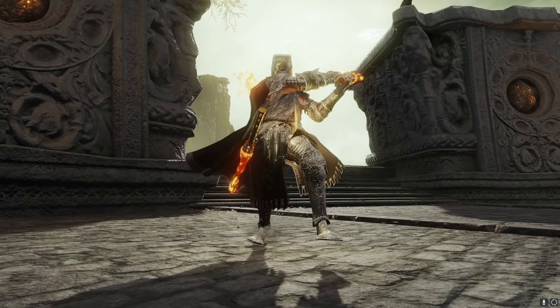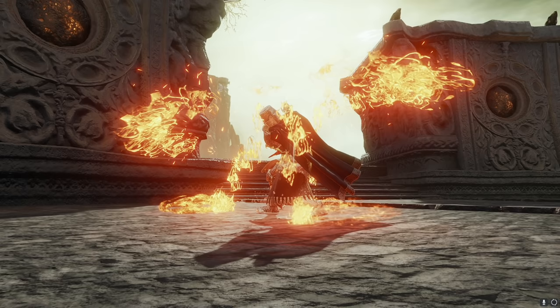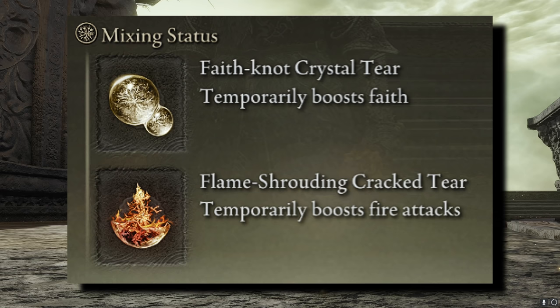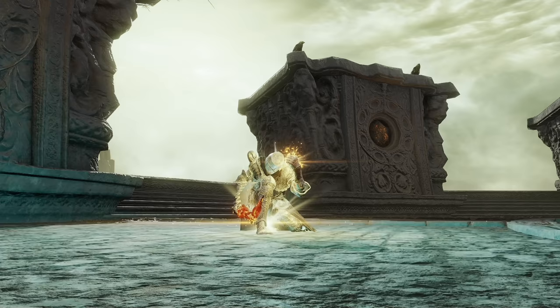This weapon has an awesome weapon art that's great for anti-ganks because it stops them from healing temporarily when you connect. We're also running with two Magma Blades because they're really good for when you want to put the pressure on someone and finish them off. It's great for roll catching, but also its weapon art is fantastic for when opponents are rushing you. The two tiers in our Wondrous Physic Flask for this build are the Flame Shrouding Cracked Tear for increased fire damage and the Faith-Knot Tear which increases your faith.